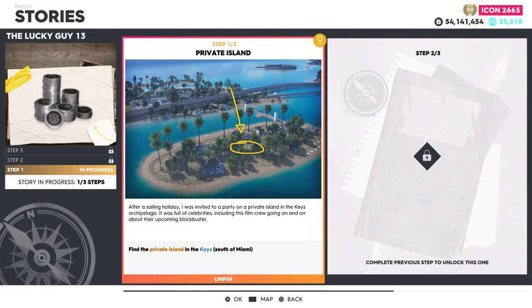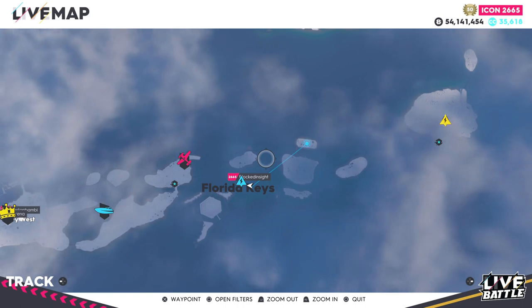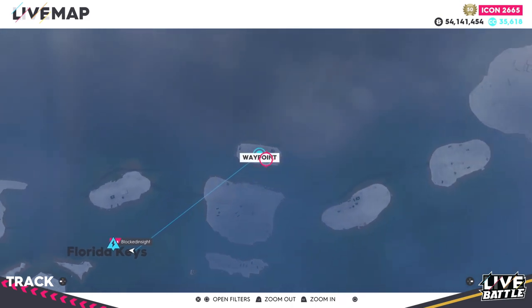What is going on guys, in this video I'll be going over the Lucky Guy 13 here on The Crew 2. Starting right off with step number one: find the private island in the Keys south of Miami. For step number one, you guys will have to head over to the Keys and locate this house on one of the private islands, and luckily that was pretty easy to find, located right here.